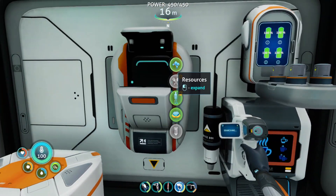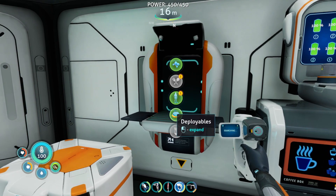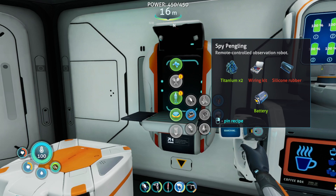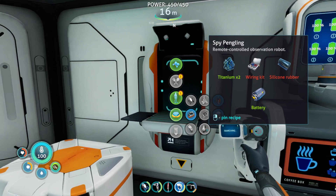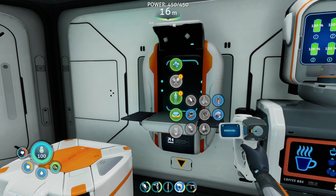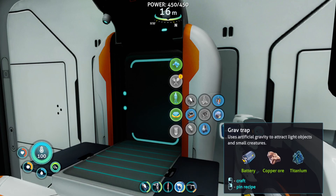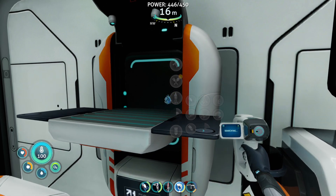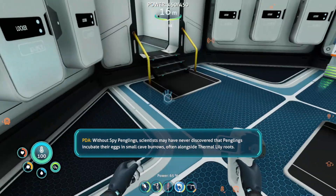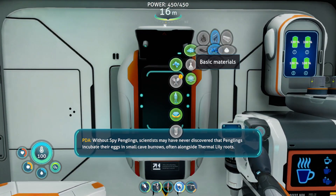What do we need for the snow fox hover pad, and we should probably also make a spy pingling. We probably don't need the hover pad yet because we don't have stuff to make a snow fox - or maybe you make it on the hover pad, I'm not sure. We need a wiring kit and silicone rubber. Spy pingling: 'Without spy penglings, scientists may have never discovered that penglings incubate their eggs in small cave burrows, often alongside thermal lily roots.'